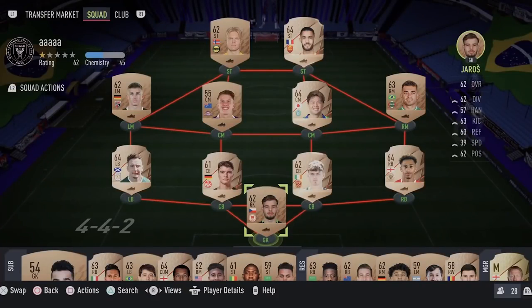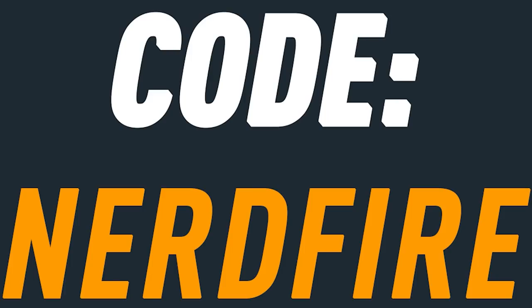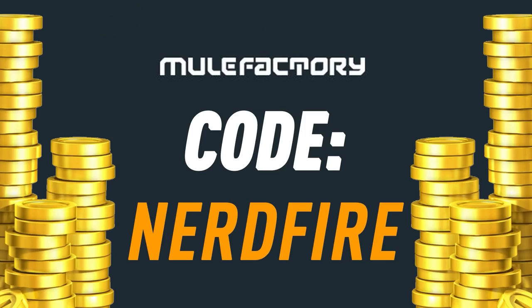Do you guys want to kick-start your FIFA 22 team off with a bang? Head over to movefactory.com for the cheapest, most safe and reliable coins and use the code 'nerdfire' at the checkout for five percent off your order. Get yourself some FIFA coins to boost your team right now.